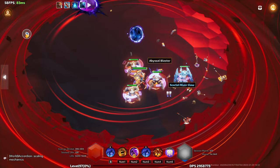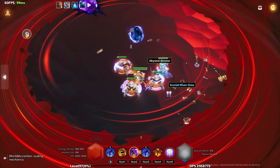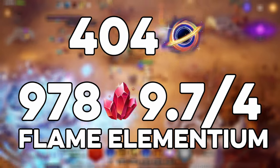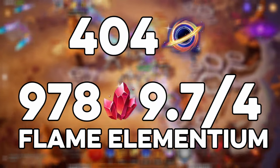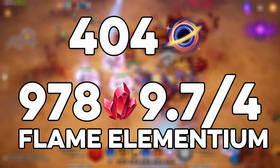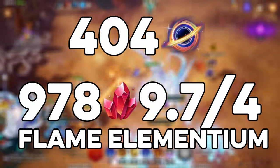But you didn't really come here for a full Traveler boss guide. You came for the loot. So let's talk about that and break it down. First off, how much did I spend? I purchased 404 The End for 978 Flame Elementium. This means I'm spending around 9.7 FE per T8 Traveler. And it took me about three and a half hours to complete all of the fights. It's hyper efficient for my build and I really did optimize it.